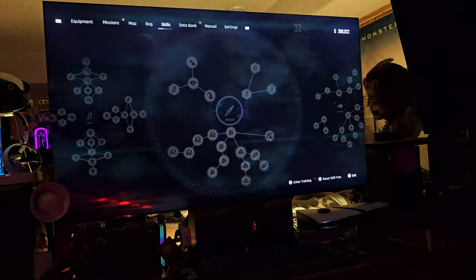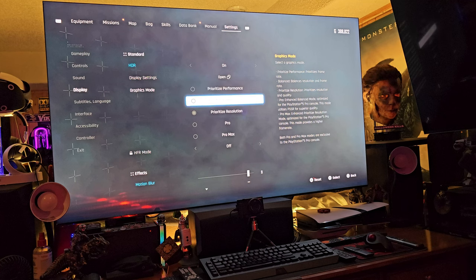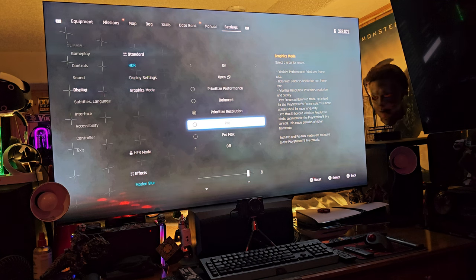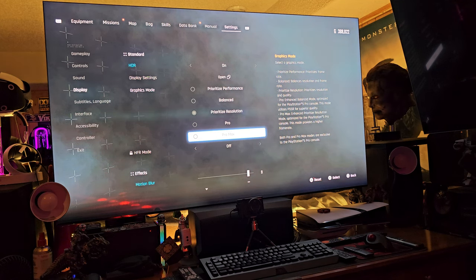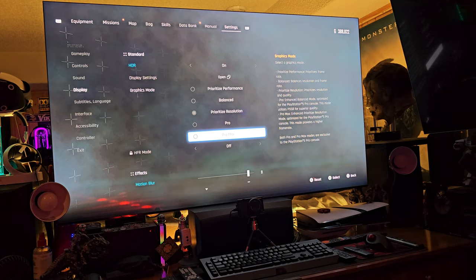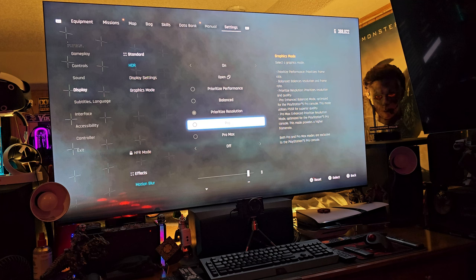Alright, we'll go to Settings, go down to Display. It already looks so good and it's not even on the Pro modes yet. Pro mode is gonna be the best of both worlds — you get full 60 frames with the full PSSR implementation of AI upscaling at a slightly lower resolution, but a better performing game than Pro Max. Pro Max is like a fidelity mode: full 4K resolution, slightly lower frame rate around 50, but not using PSSR, so you get a little more rough edges. What's incredible about this console is the PSSR upscaling is absolutely unbelievable and it's going to get better as more games implement this feature.